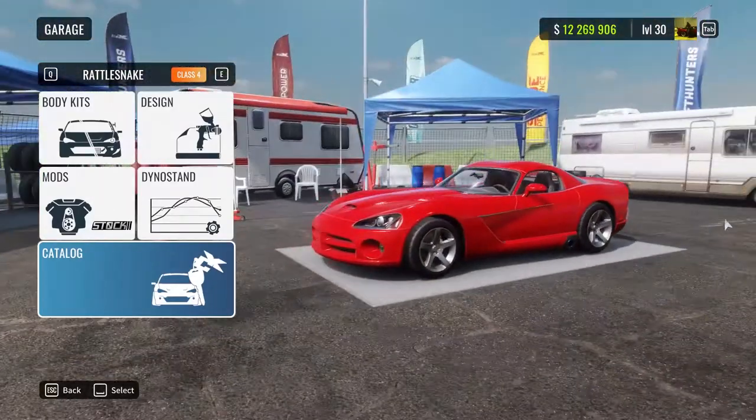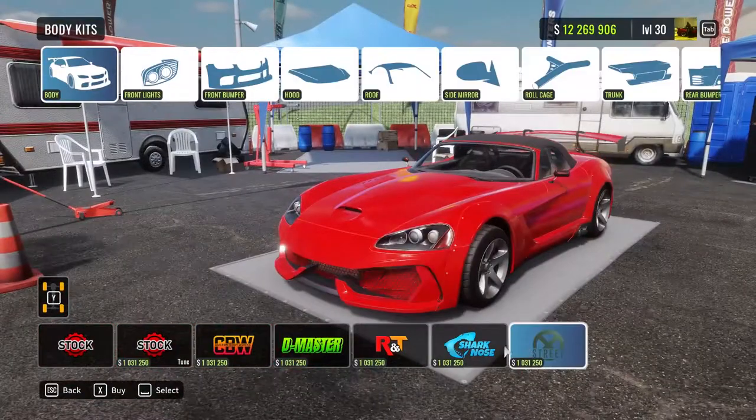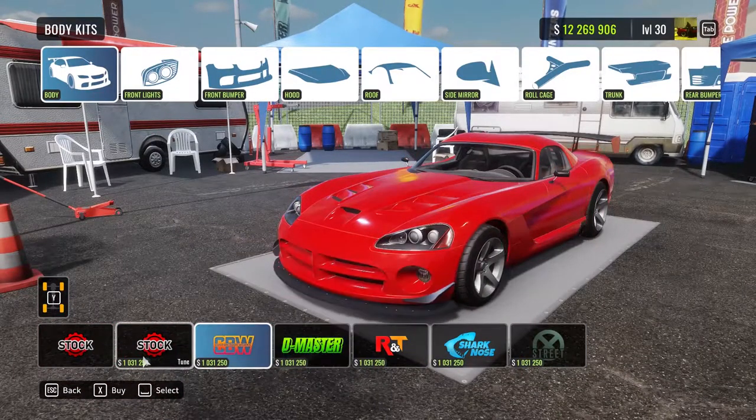Next we have the Rattlesnake, also known as the first gen Viper. Pretty nice one, and this one also has loads of body kit options.